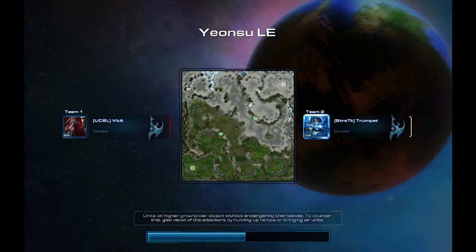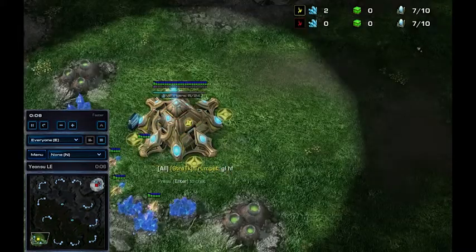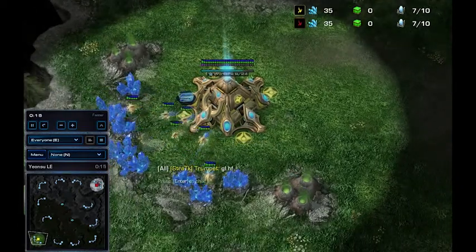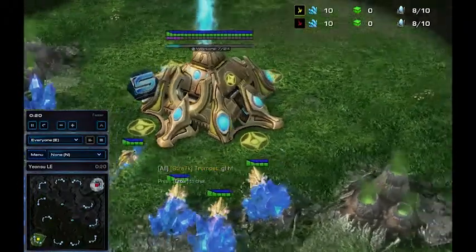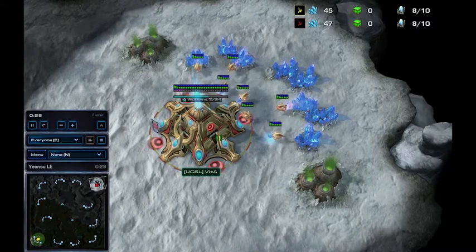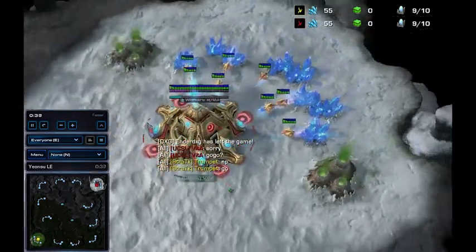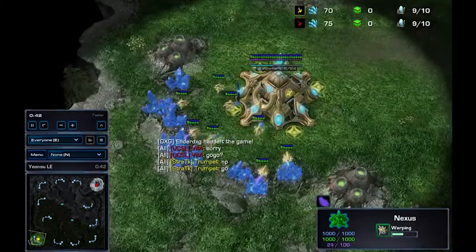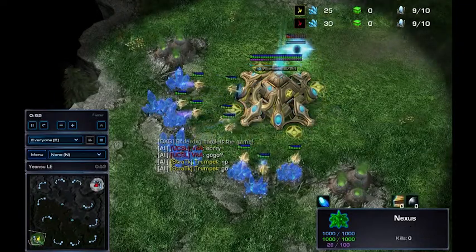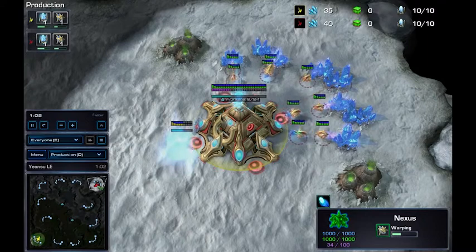Now it's time for game number two on Yensu — University of Utah versus University of New Mexico, another PvP. In the bottom left-hand corner representing University of New Mexico we have Trumpet, aka the MVP of UNM CSL. In the top right-hand corner we have the Protoss player representing University of Utah, his name is Vita. Trumpet loves the DT expand — he's a pro at it, he's done it multiple times.